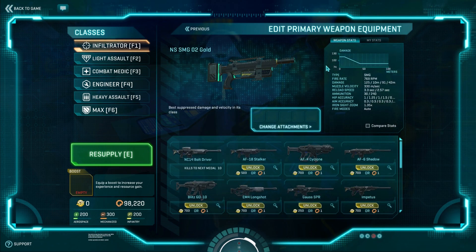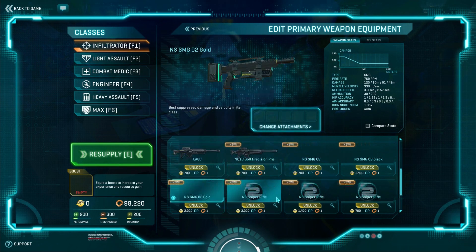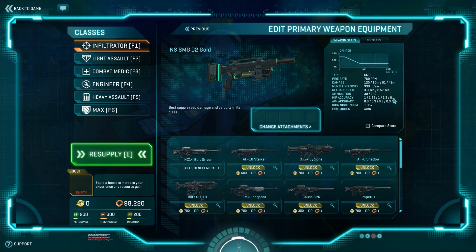I don't really need any more glowy stuff on my infiltrator. Anyway, we'll start off with the weapon — this is the NSSMG, the new one. You can see it's a high rate of fire at 769, 125 damage, so pretty low damage. It doesn't start to drop off until 10 meters. The only other SMGs that don't drop off this late are the NSPDW, which doesn't start until 15, and the Iridani, which also doesn't drop off until 10 meters. So it has its own little niche.